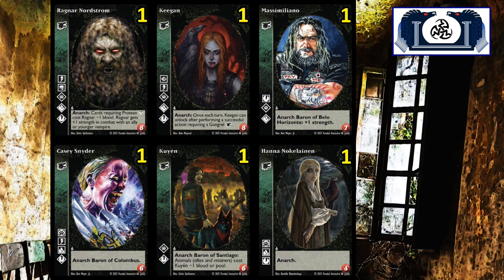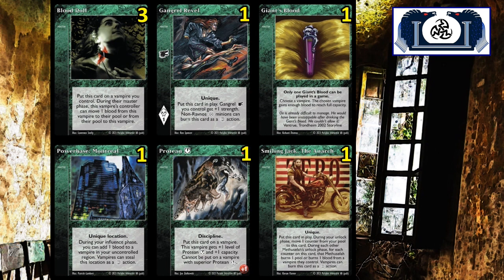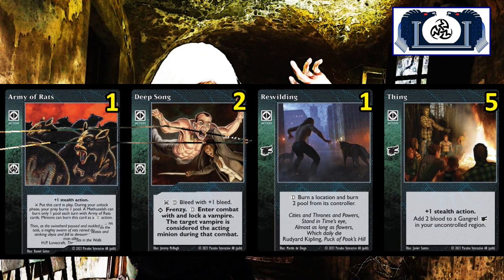Ragnar and Keegan will be your two new Gangrel vampires from this set, and boy are they good. Getting into the library, let's start with the Master Cards. You're going to get three Blood Dolls, one Gangrel Revel, one Giant's Blood, one Protean, one Power Base Montreal, one Smiling Jack the Anarch. Action cards: an Army of Rats, two Deep Songs, one Rewilding, and five Thins.